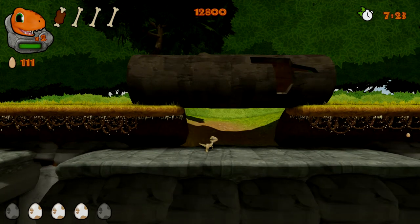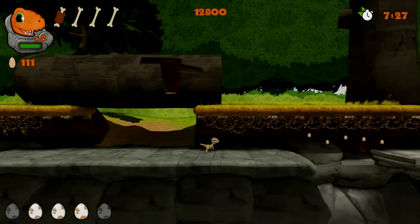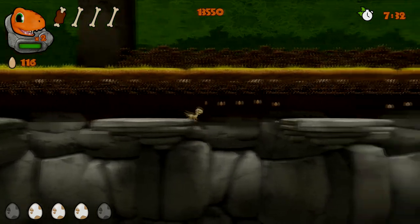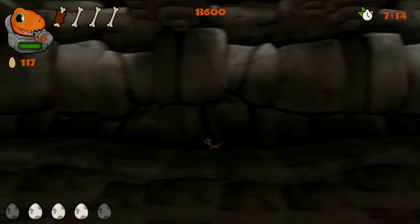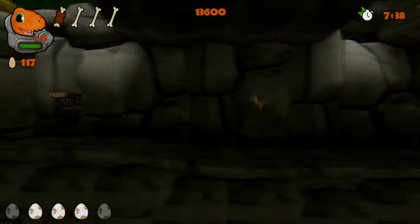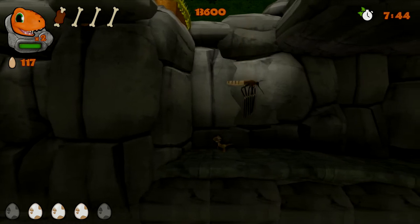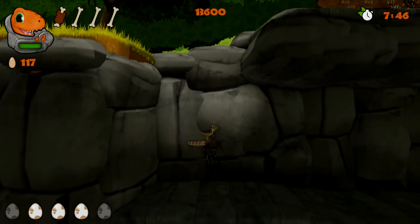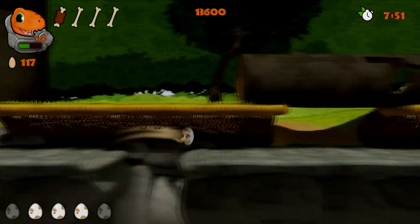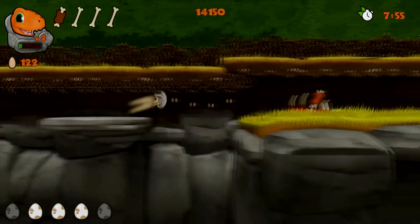So I totally used whatever that special skill is - I guess it's like leaping - and I can totally survive now. I don't know what it uses up though. Oh, the green bar! So I can use it off the bat, it's not like I have to unlock it. Now that we know we can use a special skill - we can bite and leap - this will be no problem whatsoever.